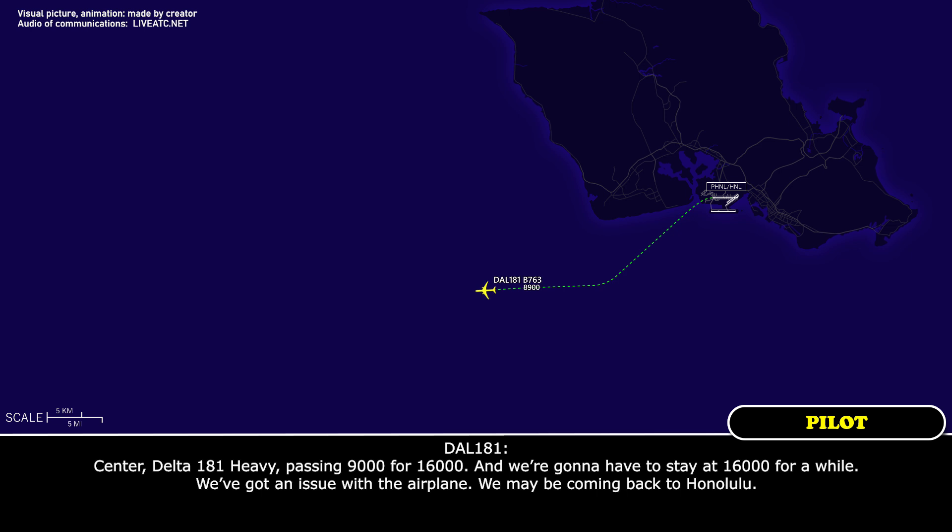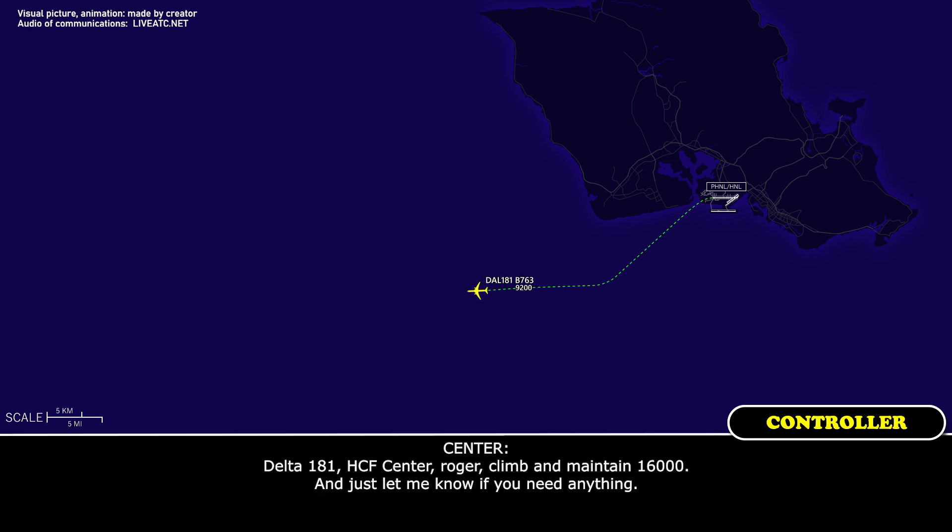Delta 181 Heavy to Center: Delta 181 Heavy passing 9 for 16,000. We're going to have to stay at 16,000 for a while — we've got an issue with the airplane. We may be coming back to Honolulu. Center: Delta 181 Heavy, roger, climbing maintain 16,000, just let me know if you need anything.